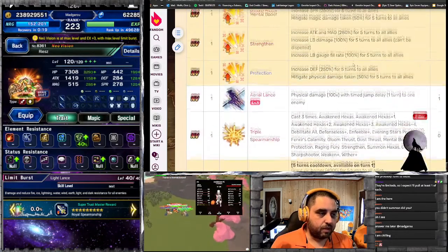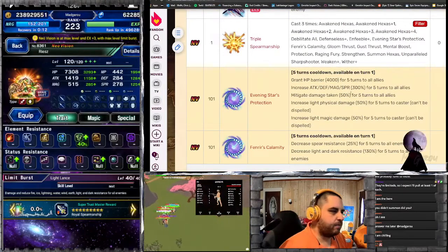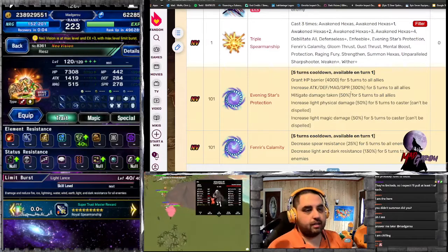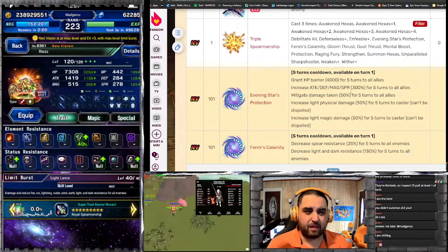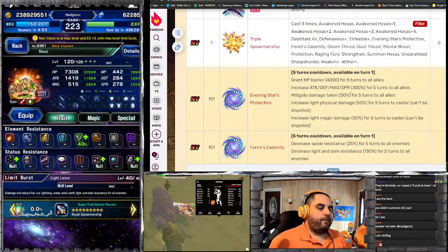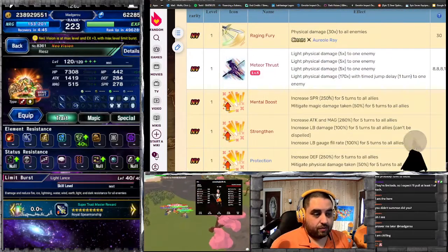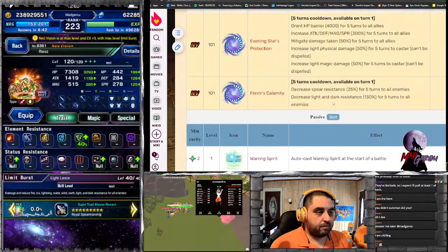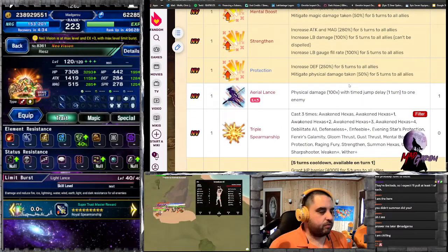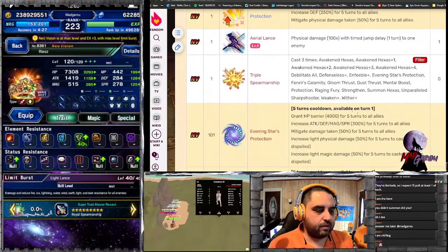She can really help reduce your team's damage taken significantly — it's 50% damage taken and then another 50% either physical or magical, so that's essentially 75% of all incoming damage that can be mitigated. Depending on how you use her skills, most likely turns 1 and 2 you're going to leave her in normal form to buff up and lower enemy defenses. Then you'll be using her to mitigate physical and overall damage.